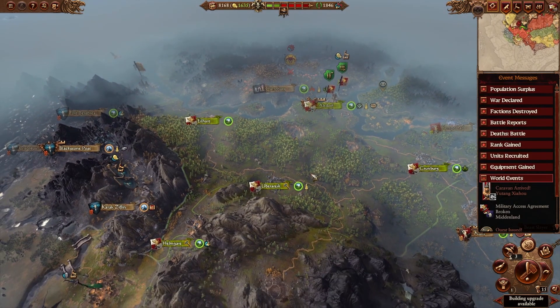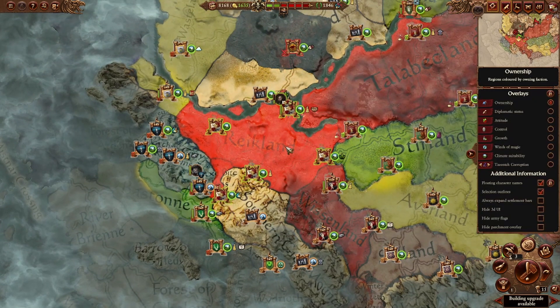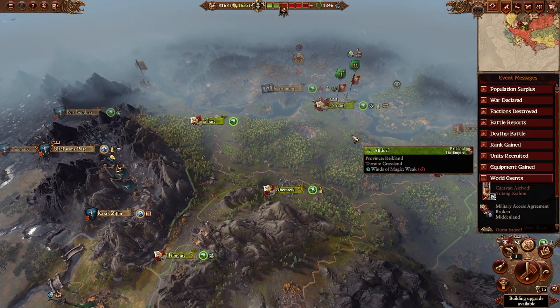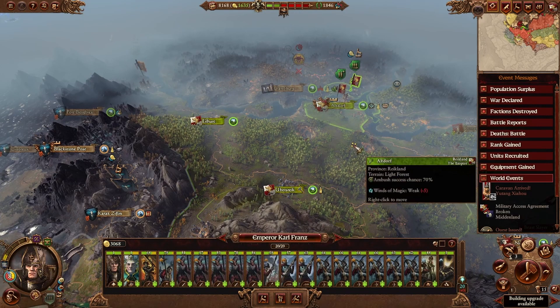Hey everyone, it's me Hawkeye G here with another video for you. This video is a brief overview of the first 10 to 20 turns of a Karl Franz Reikland campaign in Immortal Empires. It's focused on the first phase of the campaign, simply taking out the Empire Secessionists and unifying your first province. This will only take about 10 to 15 turns, maybe even 20 turns depending on your approach and your success in battle. I've got a long format video that goes through this entire process step by step, but this video is just meant to hit the highlights.